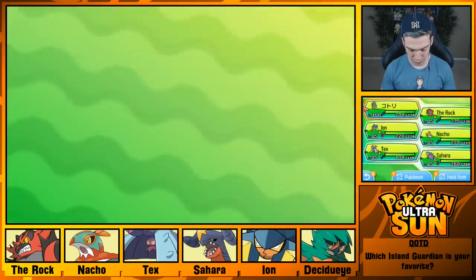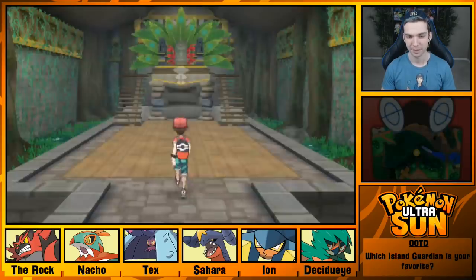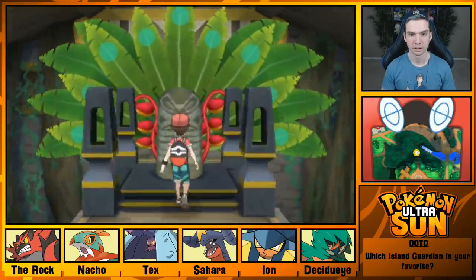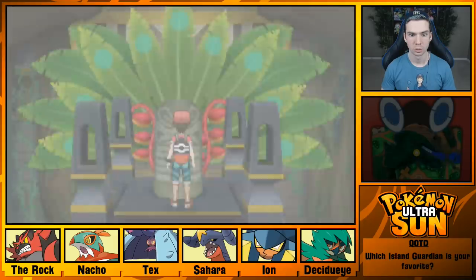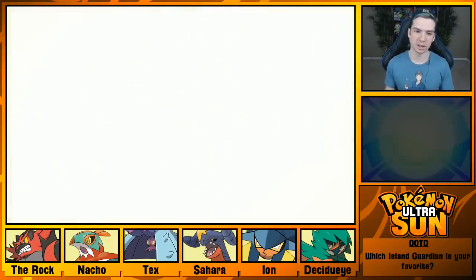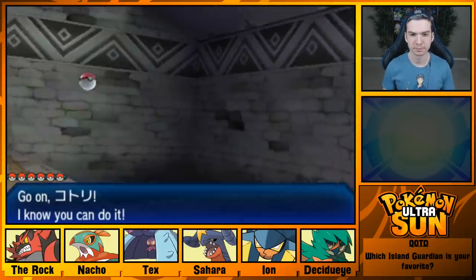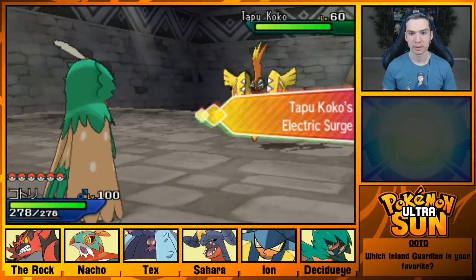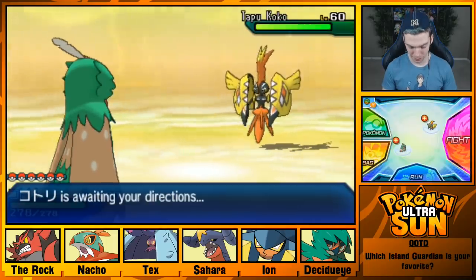I have the level 100 Decidueye in front. We're just going to False Swipe this thing and hope for the best, because I can't paralyze it since it's an Electric-type, and Electric Terrain makes it so you can't put anything to sleep. Let's do this. Electric Surge — the Tapu battle music gets so uncomfortable.